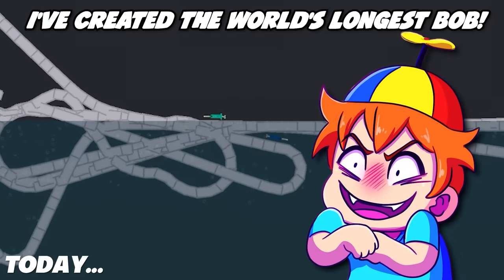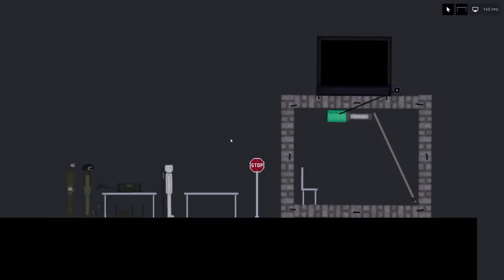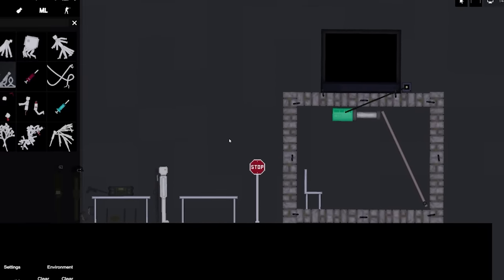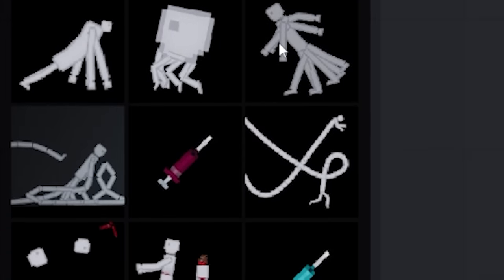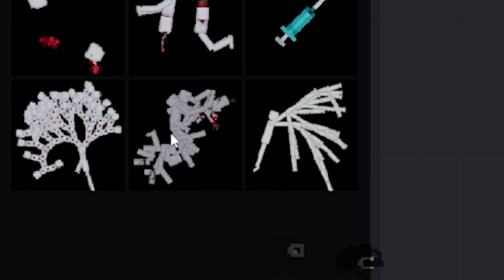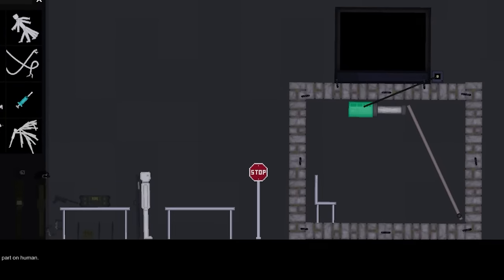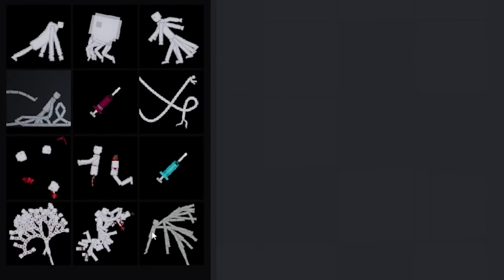I don't know what I'm creating but — oh my god, I've created the world's longest bob. I think I have stumbled upon the most cursed mod this game has ever seen. It is called the mutation syringe. This syringe will make humans turn into all kinds of different weird creatures, and we're gonna try out all of them because I can't wait to see what these things can do. All of these are exceptionally crazy.